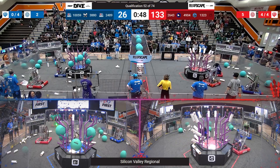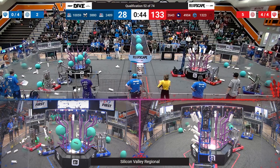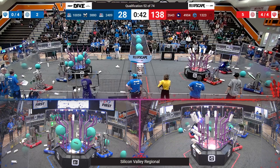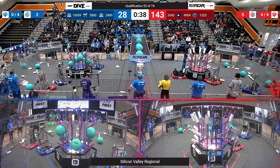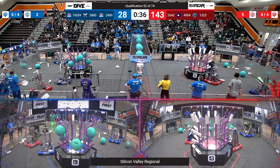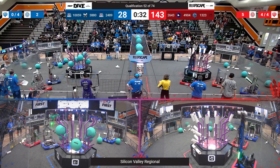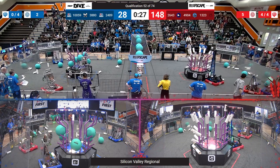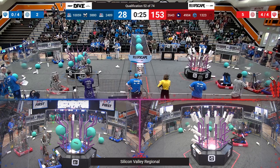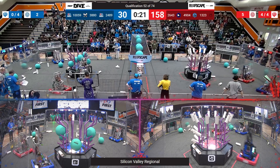3880 being defended by a red robot covering one coral station — effective defensive strategy and sectional gameplay. 159 continuing to attempt to score L1, but unfortunately it falls again. 1323 going up for three, going up for four, scoring that successfully. Picking up another game piece from the ground, putting it up and finishing that fourth level. Score is 148 to 28 with 28 seconds left. 3880 scores one L1 successfully.